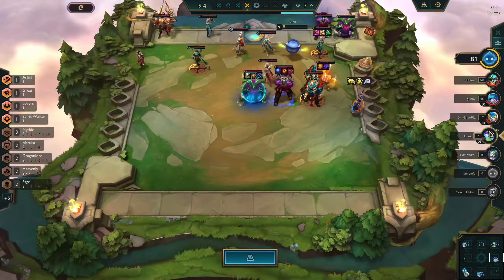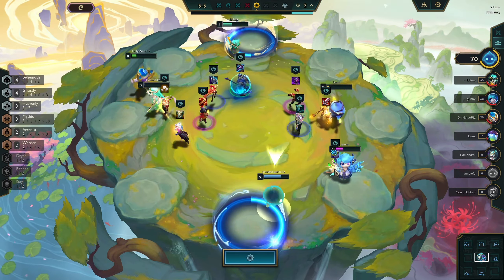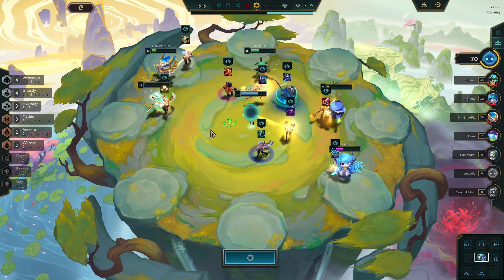We have a chance to go level 10 for legendaries or Kindred, or chill and roll for a three-star Kayn. Knowing that nobody really touches Kayn or Morgana unless they're specifically rolling for them, I'm more inclined to go for a three-star Kayn. But you have to be able to make this conscious decision while you're playing. Especially when you have a lead, it's easy to autopilot into playing a certain way — but this is the breakpoint where you ask: am I going for a three-star or level 10, what is my win condition?